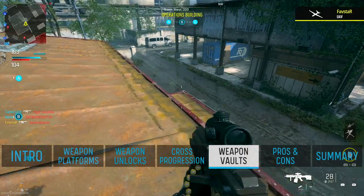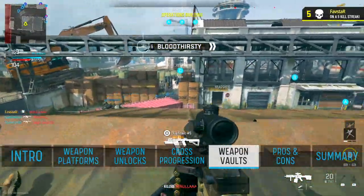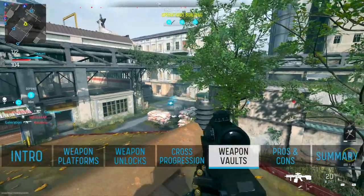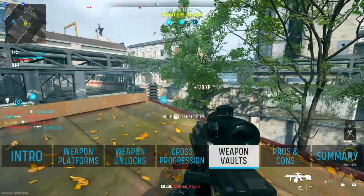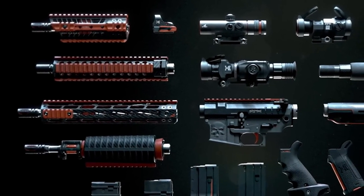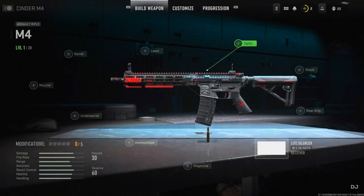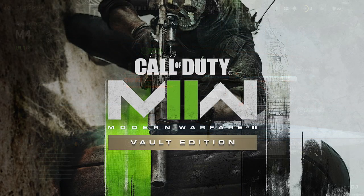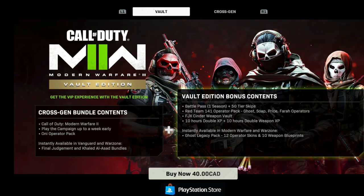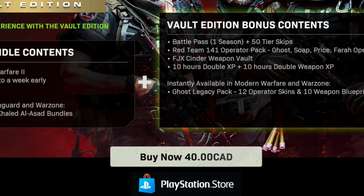If you're wondering why the developers decided to make such a bold change to the attachment unlock progression system, look no further than weapon vaults. Weapon vaults are similar to blueprints, except unlike blueprints which are normally equipped with five attachments, when purchasing a weapon vault you'll be receiving every attachment for an entire weapon platform artistically themed for that particular vault, allowing you to swap out attachments and create your own build without losing the overall aesthetic. You've likely already been prompted to upgrade to the Modern Warfare 2 Vault Edition, where you'll receive the FJX Cinder Weapon Vault — and when you see the price tag, you'll have a really good understanding of why the developers are super excited for this new system.